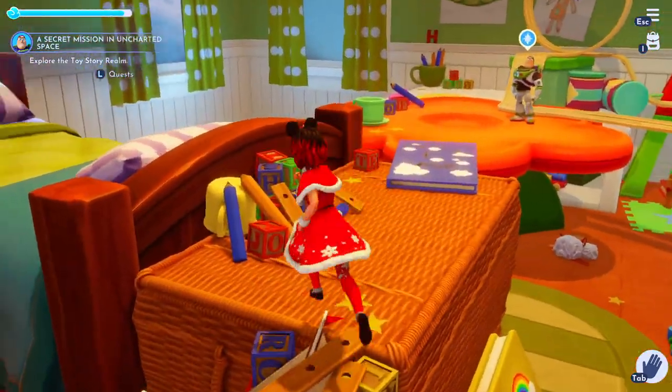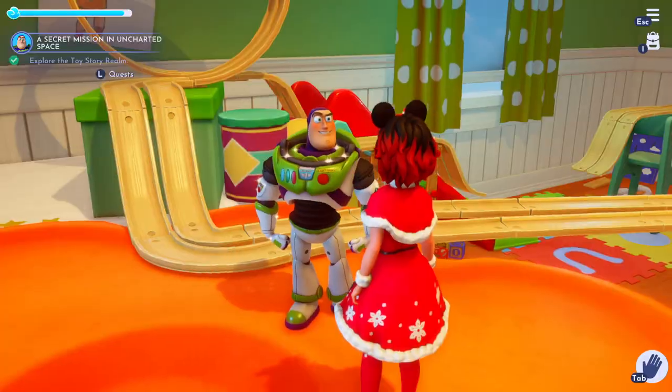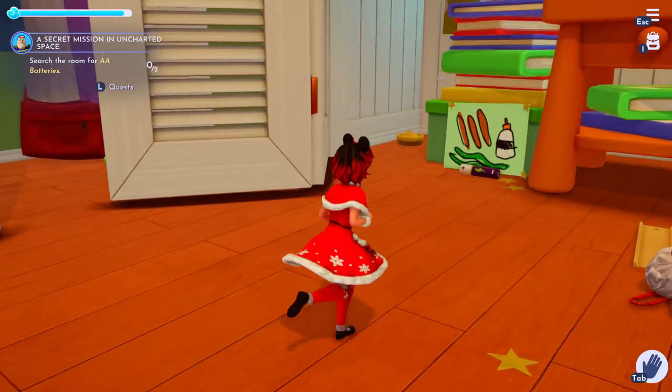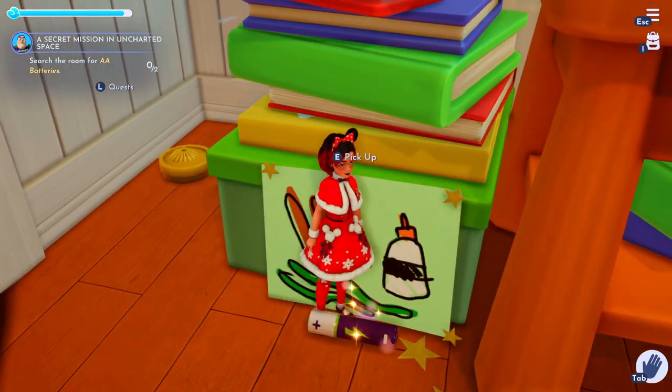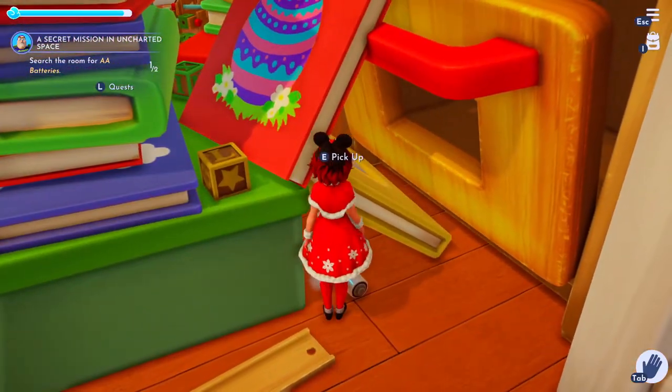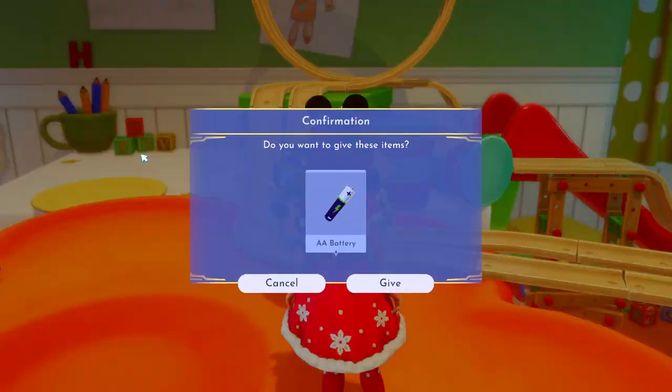Once you're in, you can head straight up this pile of toys and you'll find Buzz waiting there for you. Go through his dialogue and then he'll send you down to find two AA batteries on the floor. The first one is back here by the closet, and the second one is over by the pile of books and the toy oven.